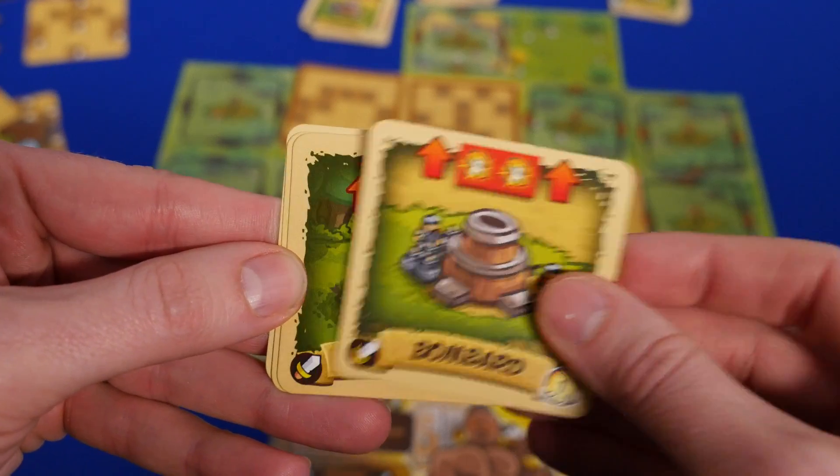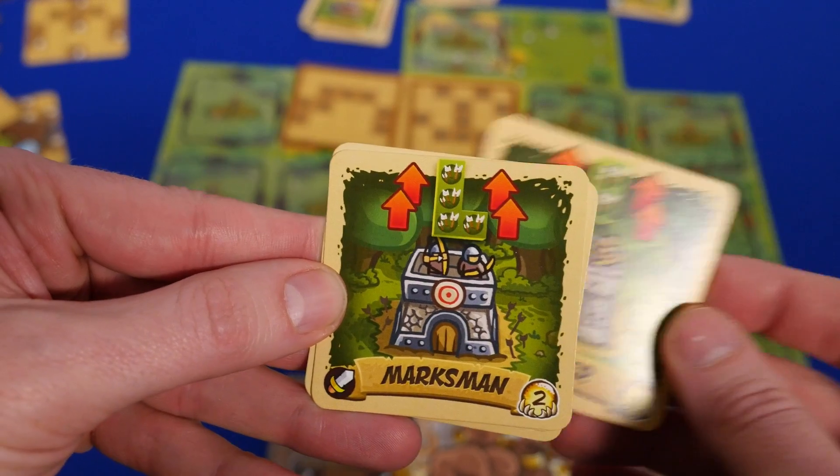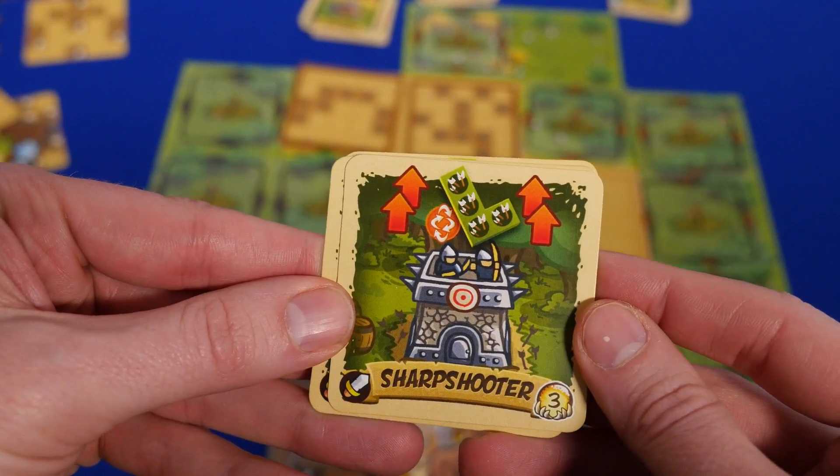Your tower cards can be pretty powerful too. For example, the archer can only cover two spots vertically to start, but the marksman can cover an L shape, and then the sharpshooter can cover an L, but you can turn it whichever direction you want.